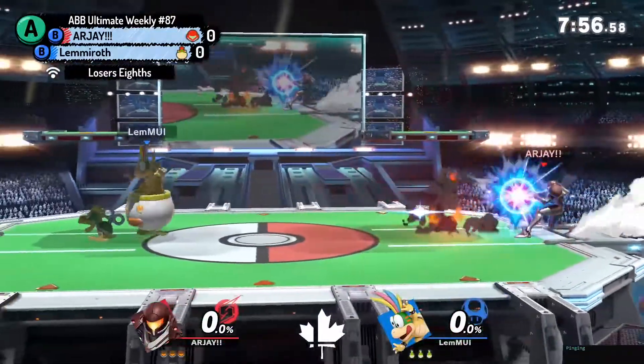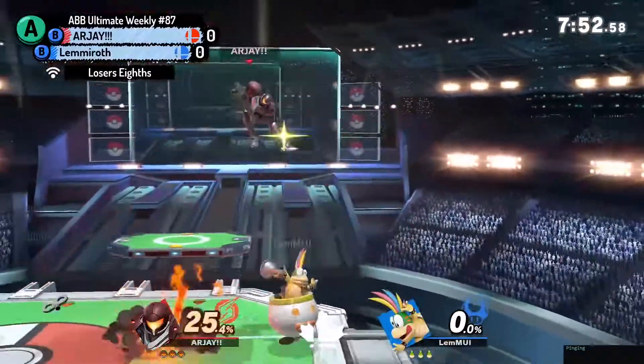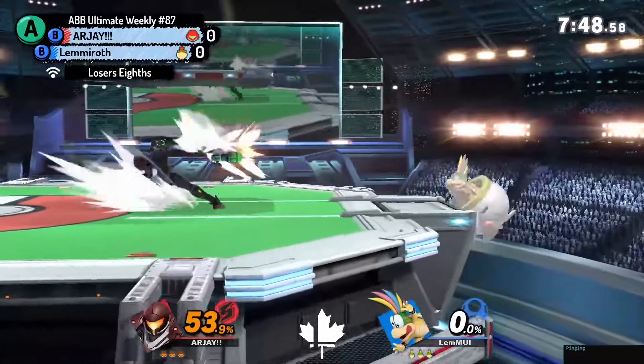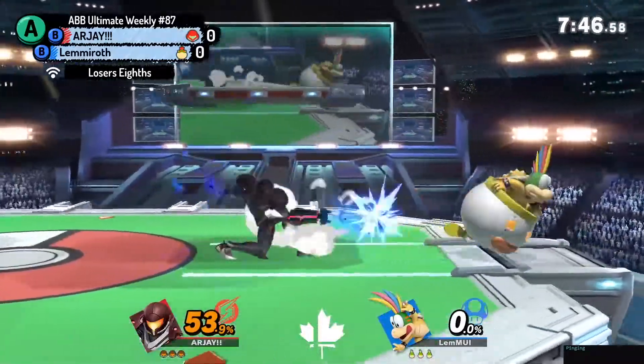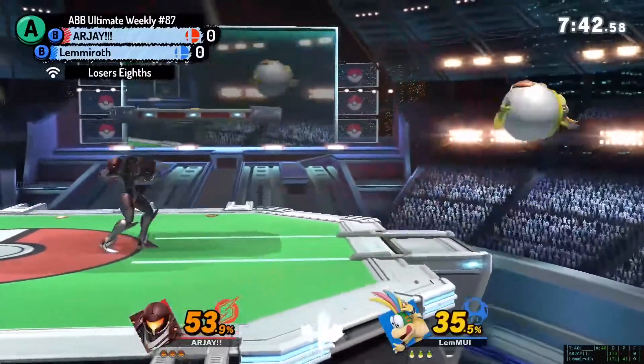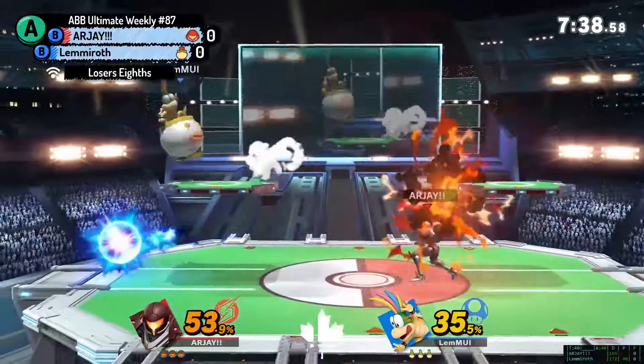All right, we got some zoning wars going on right now. We got ourselves a good old gunfight. Lemmy is rushing down RJ, trying to make sure that RJ cannot charge up a neutral B. Samus has also got tools of their own. Low key, Lemmy up air — kind of busted. Maybe one of the best up airs in the game, just for comboing.